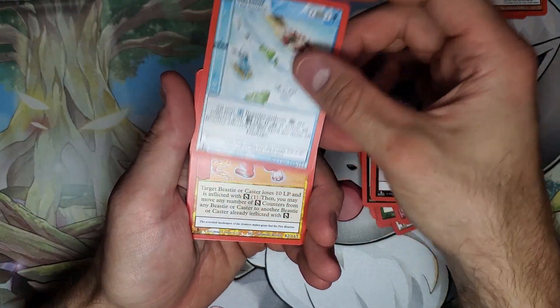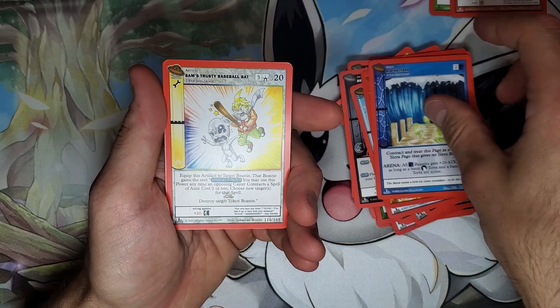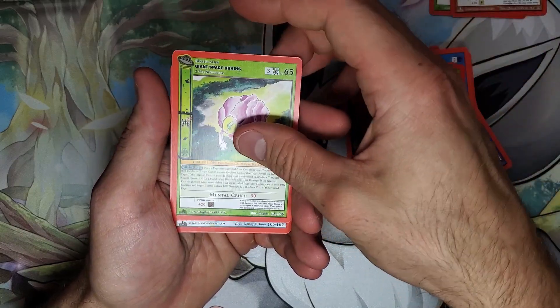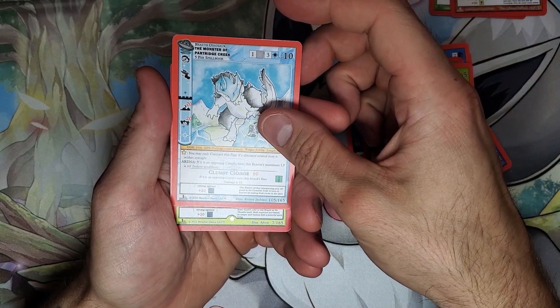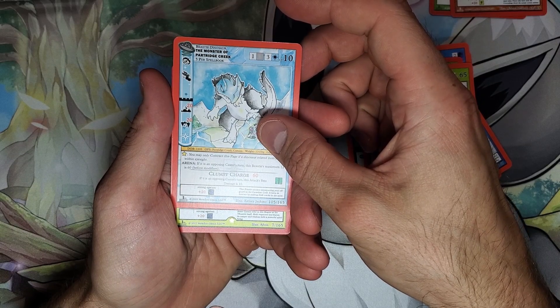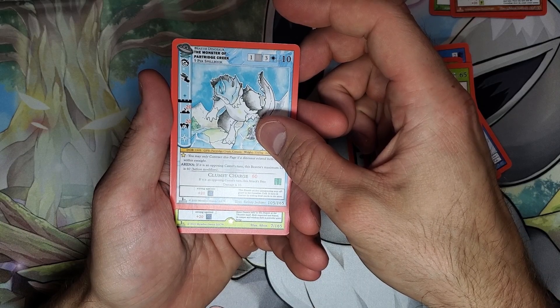I don't know if I'm off MetaZoo — I'm just not buying any more Seance. You'll see here I'm done with UFO after this, but not in a negative way. UFO has its issues — you can see in every one of these booster boxes they're loaded with hollows, so there were obviously printing errors with hollows. They've never released a statement, and I wish MetaZoo would say something.